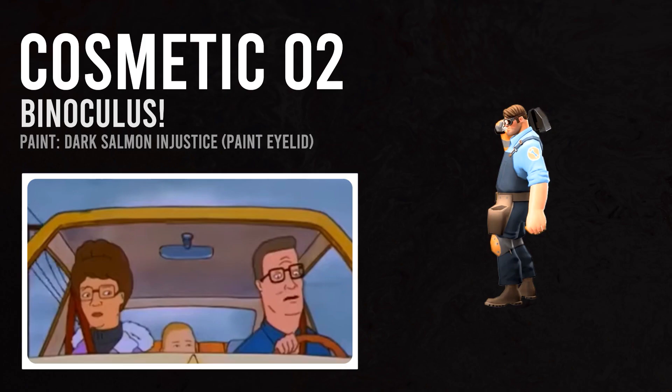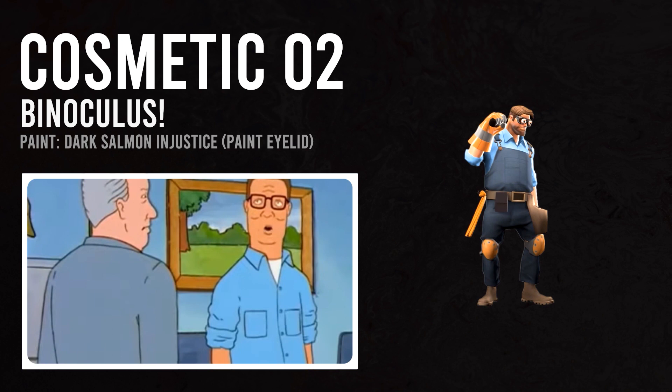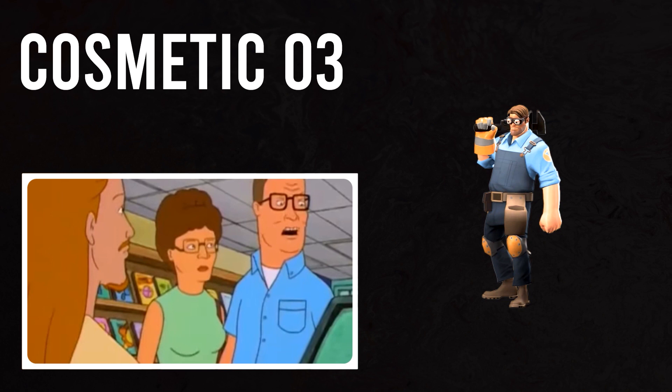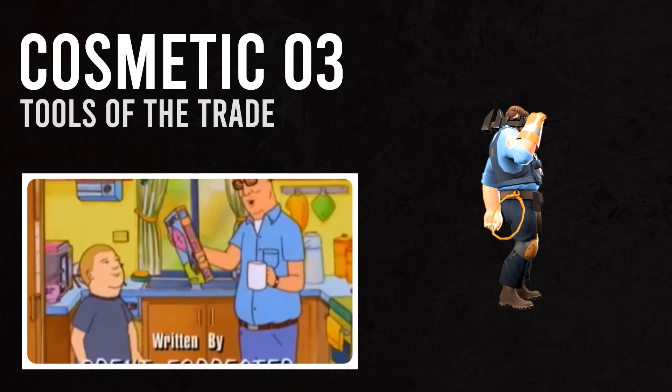For our shirt cosmetic, we won't be referencing Hank's iconic white t-shirt, but instead his uniform at Strickland Propane. He wears a literal blue-collared shirt with a visible pocket. The Tools of the Trade will give us that pocket, and also give Hank a set of tools that he can bring when he teaches shop at Bobby's school. Try to be on blue team, as the cosplay is a little less obvious on red.